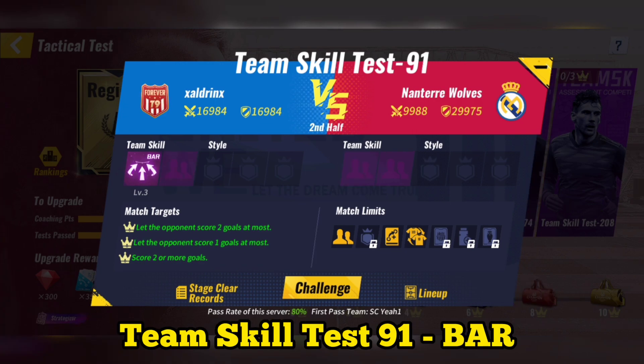Team skill test 91: use Barcelona. After making substitutions and using system skill, you can skip the match.